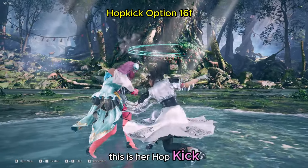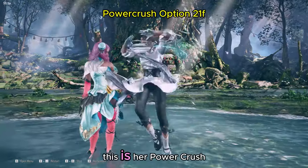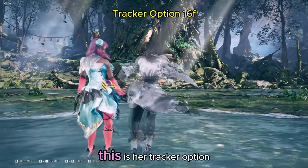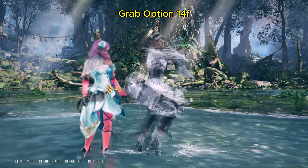This is her hop kick option at 16 frames. This is her power crush option at 21 frames. This is her tracker option at 16 frames, and this is her grab option from Izumo at 14 frames.